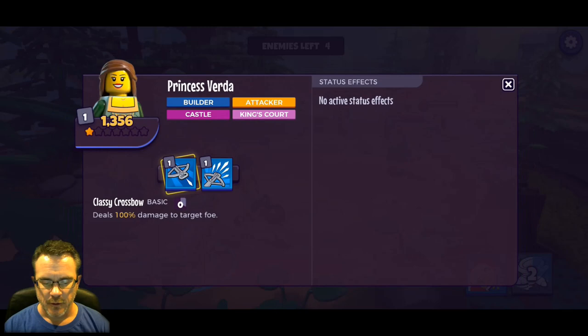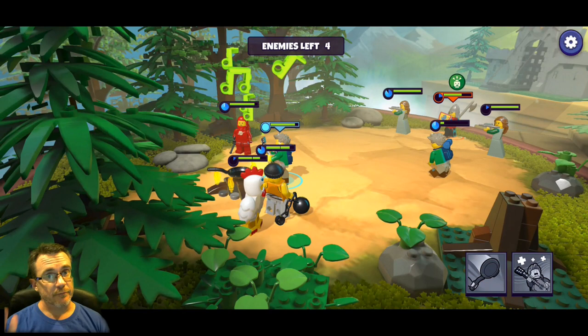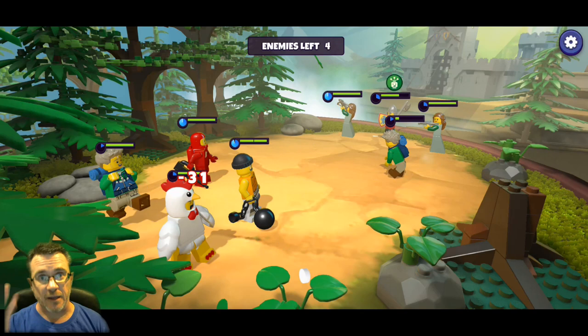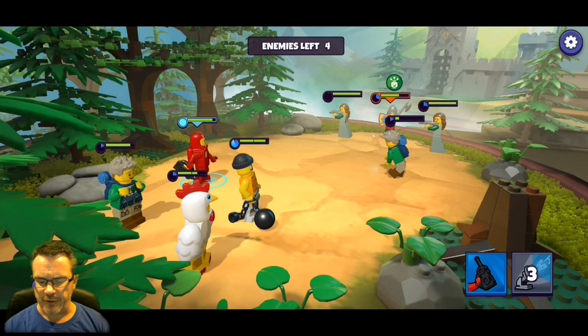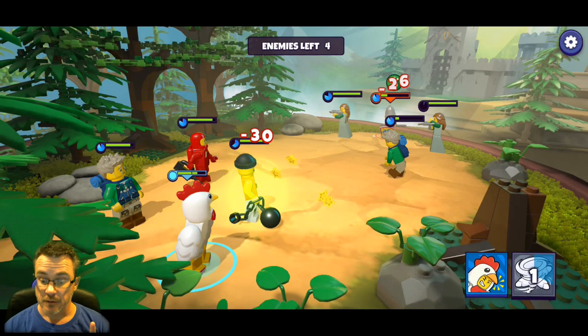AOE means attack on everyone - get used to that acronym because you're going to hear it over and over. There are four enemies left; these early levels the game makers are going to make pretty easy for us to achieve. Magenta - we're going to get enough now to unlock her. Not killing - we're disassembling!